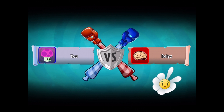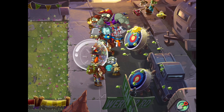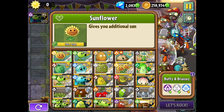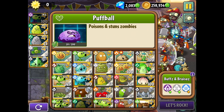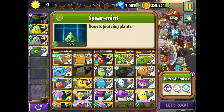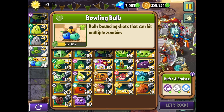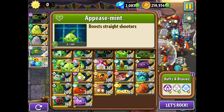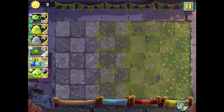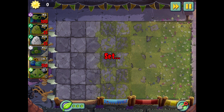We have a decent strategy with the squash — we know that. That's how we've traditionally defeated the treadmill zombie. But now I'm wondering, Puff Ball was okay, probably not the best. Maybe if we could bring in Bowling Bulbs, and maybe appeasements — there's a lot of helmet guys. Maybe Bowling Bulbs with appeasement could work. I do want to try Primal Peashooters as well.